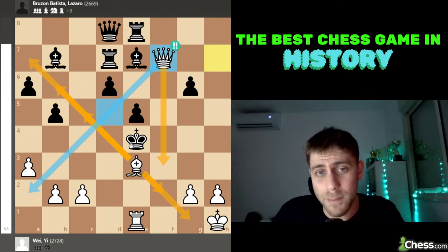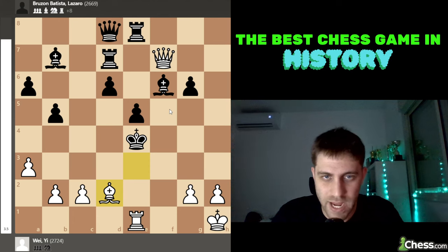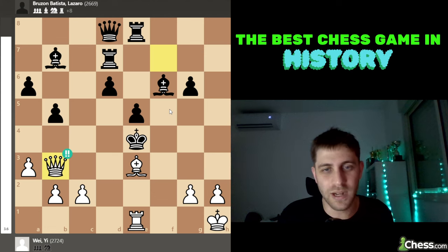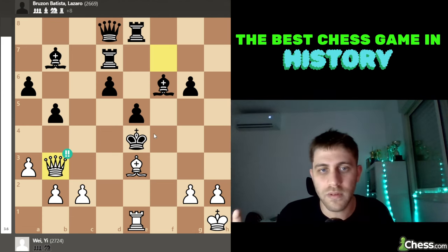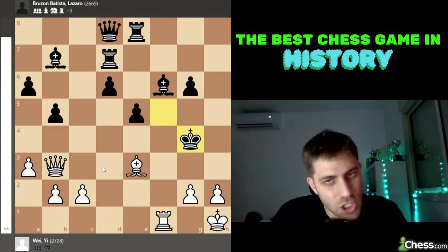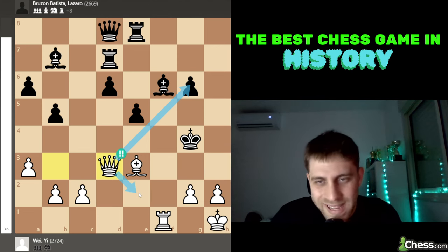The queen is doing a great job, preventing the king from returning to d5. Black played Bishop to f6, with the point of running the king to the f-file. White played Bishop to d2 check, King d4, and then the brilliant quiet move Queen to b3 — another unbelievable move by Wei Yi from China. He just wants to put checkmate on d3. So black must play King to f5. Now Rook f1 check, King g4 — the only move — and another quiet move: Queen to d3.